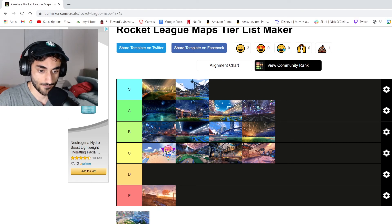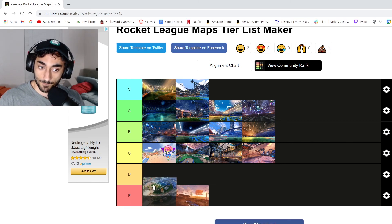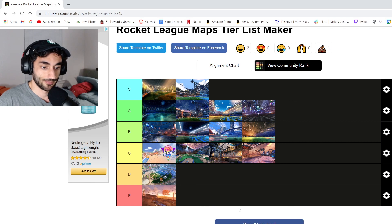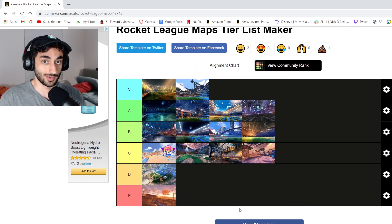And finally, we have this map. Have I ever even played on this map before? I don't know. D — we need a D. Oh yeah, that is the totally accurate map tier list of Rocket League. I'm an expert.